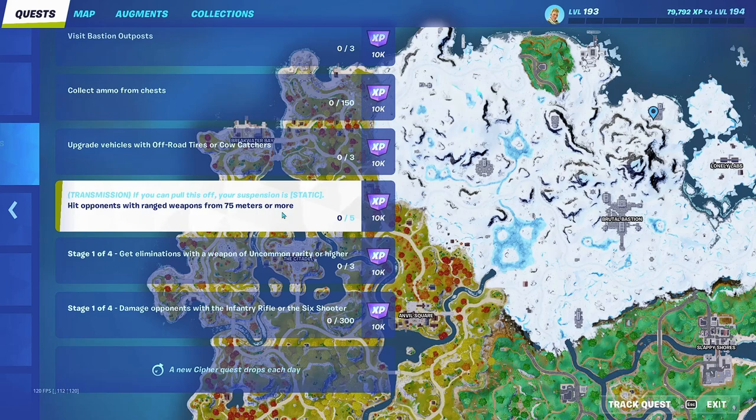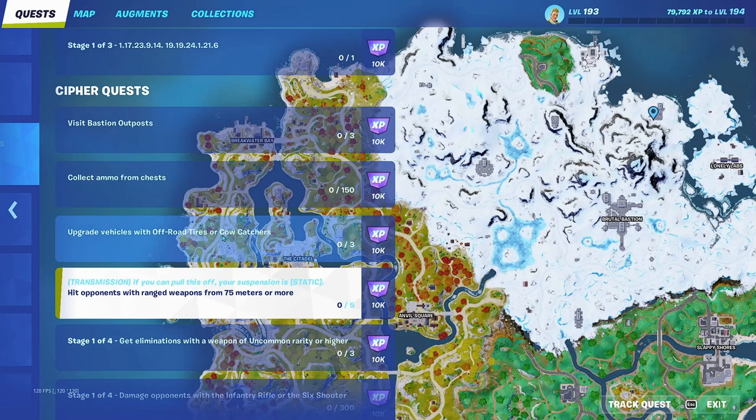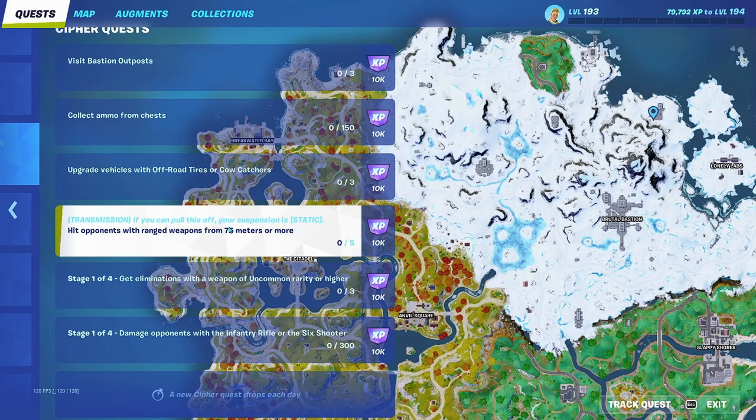Hit opponents with ranged weapons from 75 meters or more. The snipers are probably gone since Most Wanted Week ended. The two unvaulted weapons are the Infinity Infantry Rifle and the Six Shooter — those two aren't really the best. Maybe use the legendary Infantry Rifle, but not the Six Shooter. You can use the DMR, the red dot sight rifle — something that reaches 75 meters. You gotta do that five times, and every quest gives you 10,000 XP, so if you're grinding XP, definitely do this.